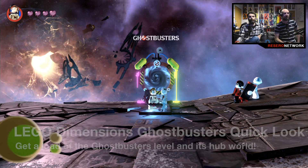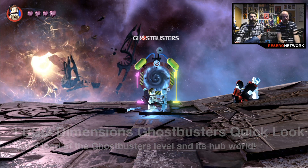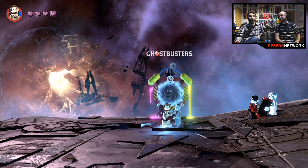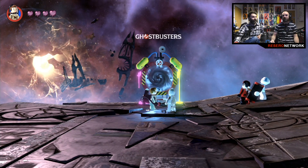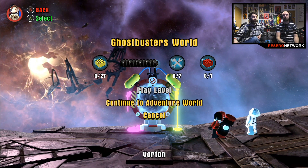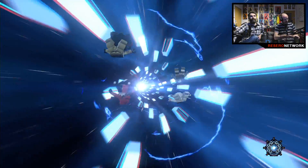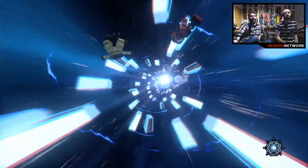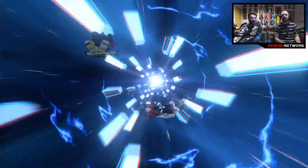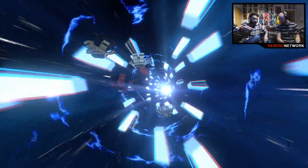Good afternoon ladies and gentlemen, welcome to our latest quick look at Lego Dimensions. This time we're looking at the Wave 3 content. I am Dan Webb, joined by Mr Richard Walker. We're going to look at the Ghostbusters content. So we do what we always do in these videos - we're going to jump into the whole world for a quick scan, and then we're going to start the main mission. You get Ecto-1, and there's a proper other video on the channel where we've pre-built all this stuff. You get Peter Venkman.